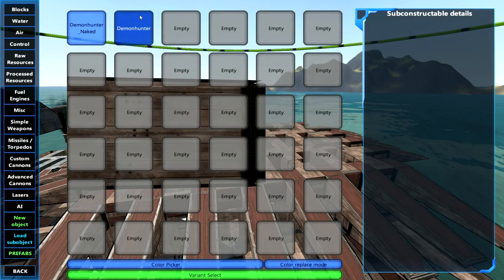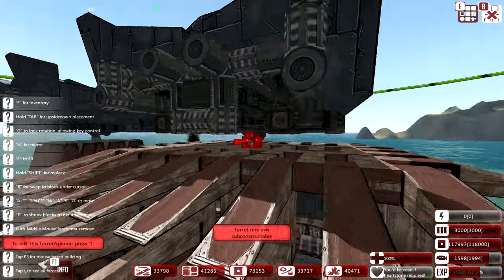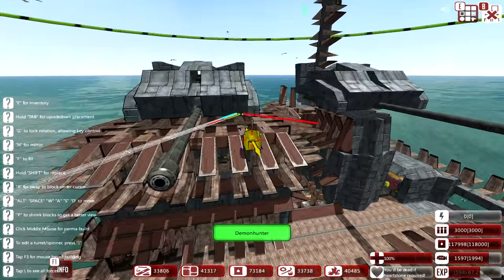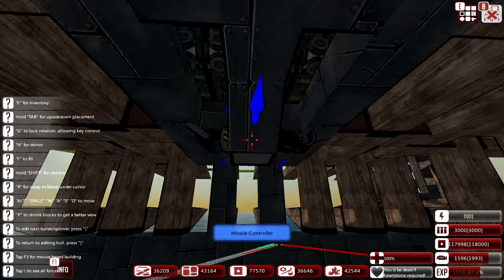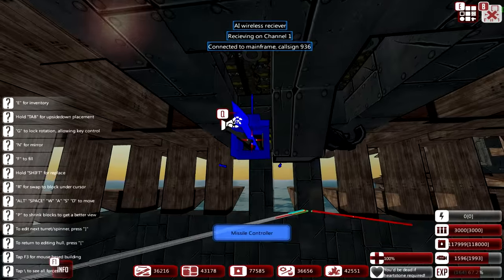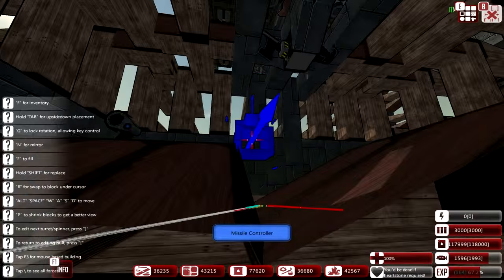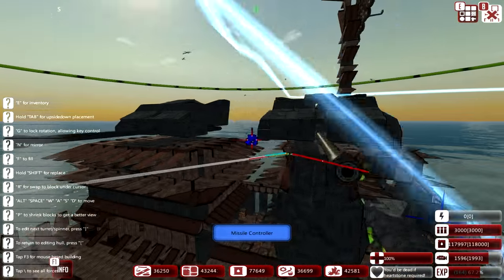Let's go to load sub-object — demon hunter. Loaded this bad boy in here and plop it in, just like that. We had enough resources for it. We got ourselves a local weapon controller attached with the wireless connector and a fail safe — it's always good to have a fail safe, don't want to blow anything up. Signal is coming out of here going up there. Now both of our cannons are stocked and loaded with ammo.